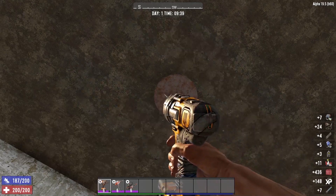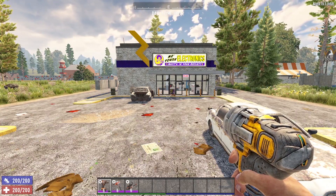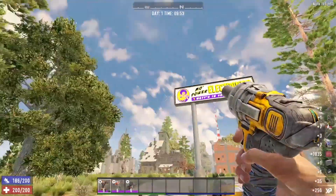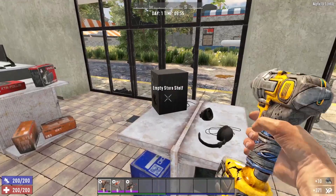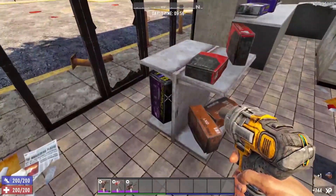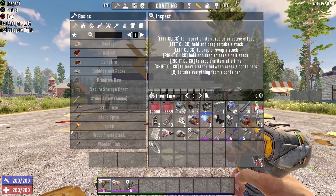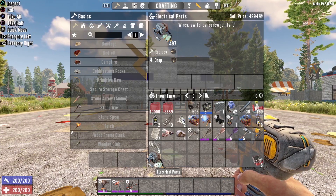Or you can come to one of my favorite POIs in Alpha 19: Mo Power. This POI is a one-stop shop for not only electrical parts but pretty much everything electronics. By looting this place, you will come across a whole bunch of schematics you can use to get your electricity system up and running, plus it is chock full of store shelves with tons of electrical parts to loot. This POI is not very large and does not have many zombies, but the number of resources is insane — I harvested almost 500 electrical parts from this one tiny POI.